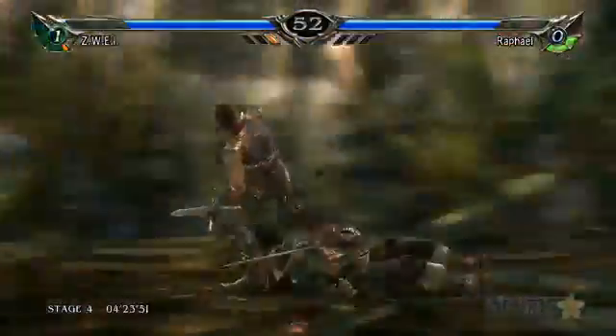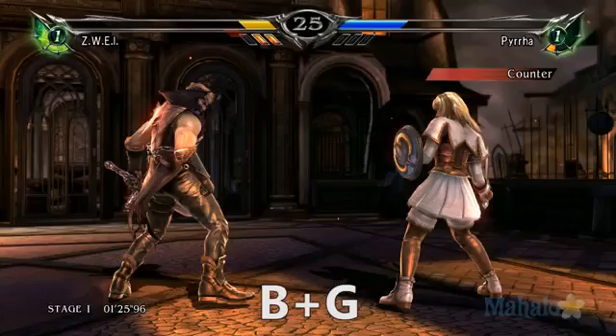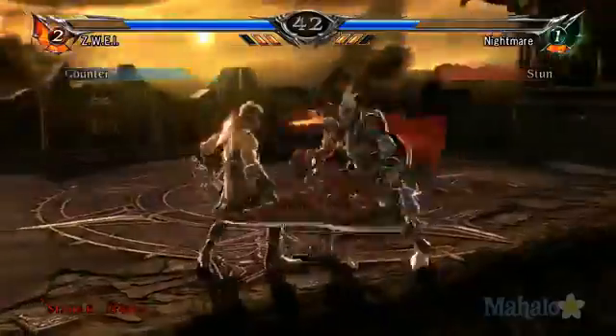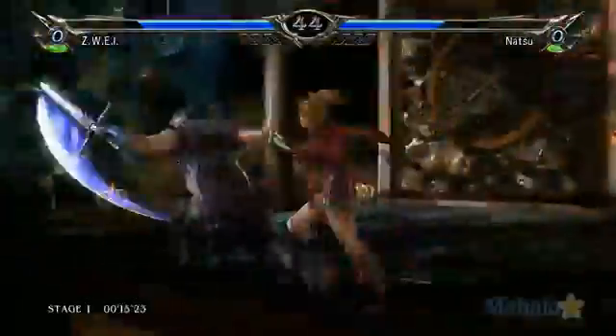The final attack is known as Jagged Grief Dive. By pressing the BG button, Zwei grabs his opponent, slashes his legs out from under him, and then summons Ain to attack while they're on the ground. A very formidable throw attack, Jagged Grief Dive can be a very effective move to finish off Zwei's opponents.